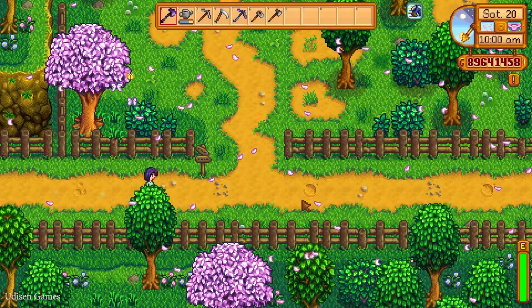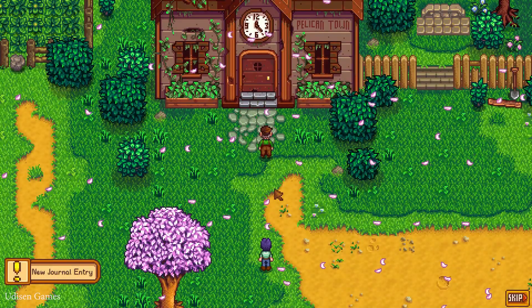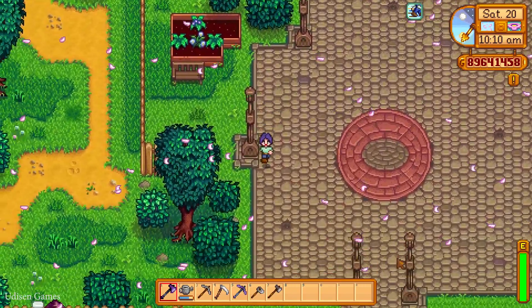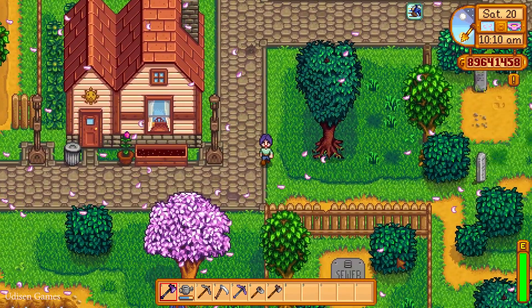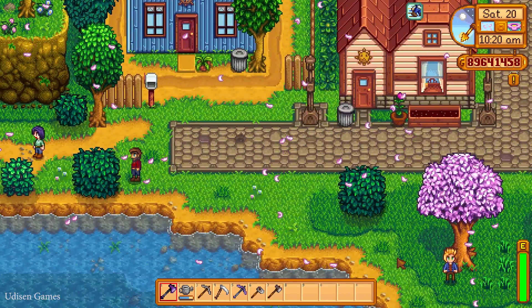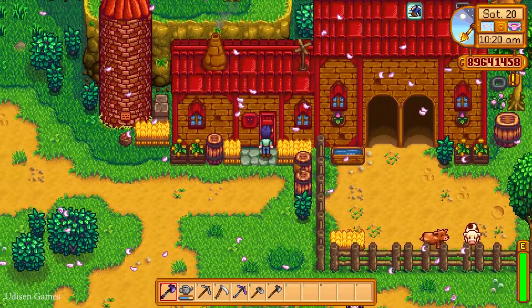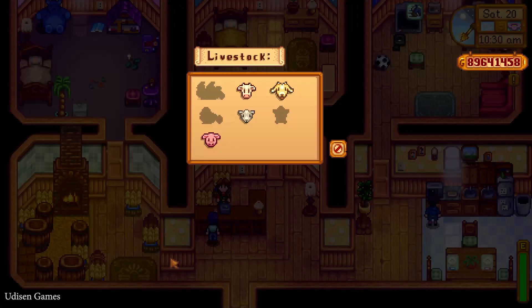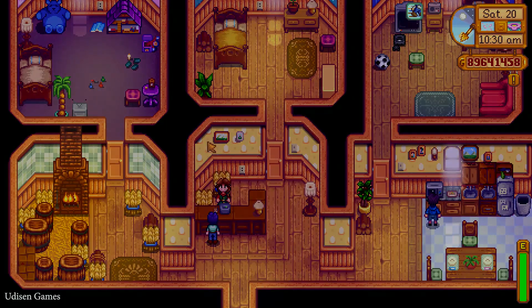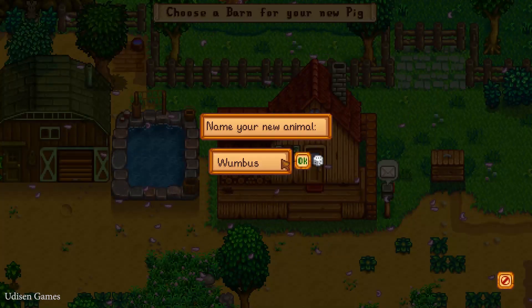Go to the right, try to move around, go here, and go all the way to the left. Yes, it works for me! I am smart as hell. Hello, Marnie — I want to purchase the pig. I want to place it here.